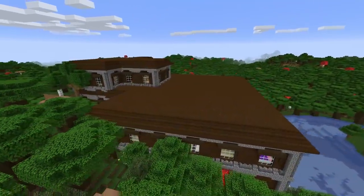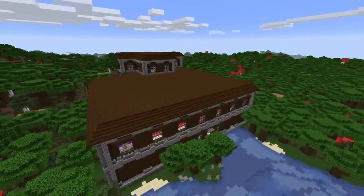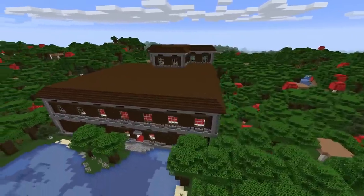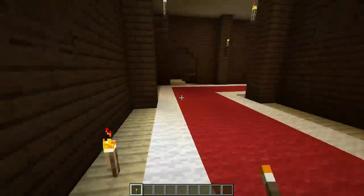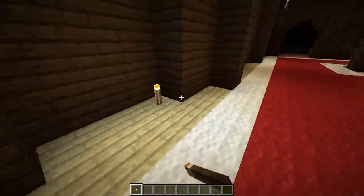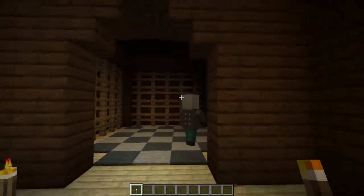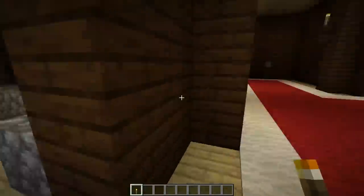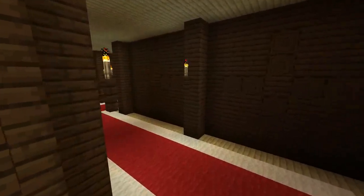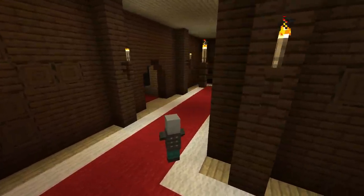The following statement is potentially semi-controversial: woodland mansions in Minecraft are just lame. For a structure you could potentially have to go 15,000-plus blocks for, it's really nothing special at all. You'd think something like this would have better loot, or at least the mobs would respawn inside. You travel an insane amount of blocks to find one, raid it once, and that's it — the mobs don't respawn and the loot isn't even that good.